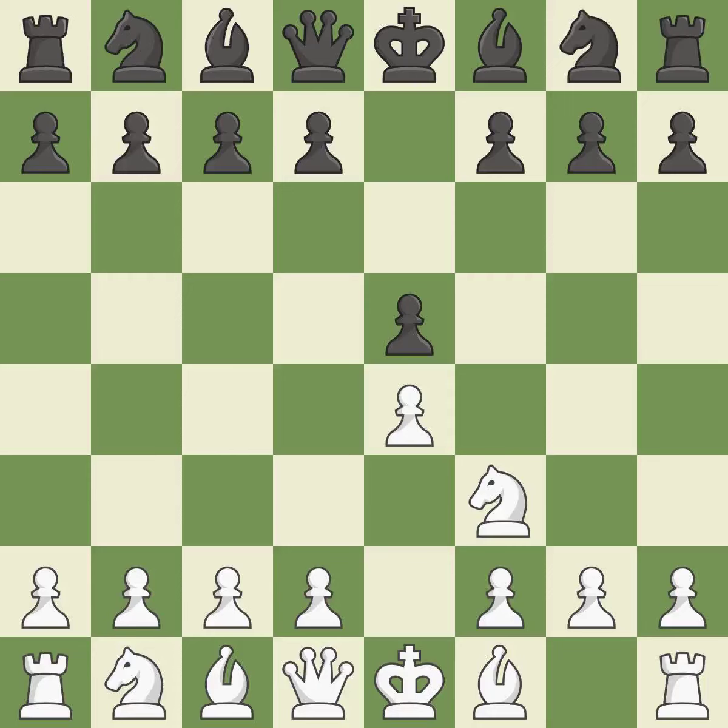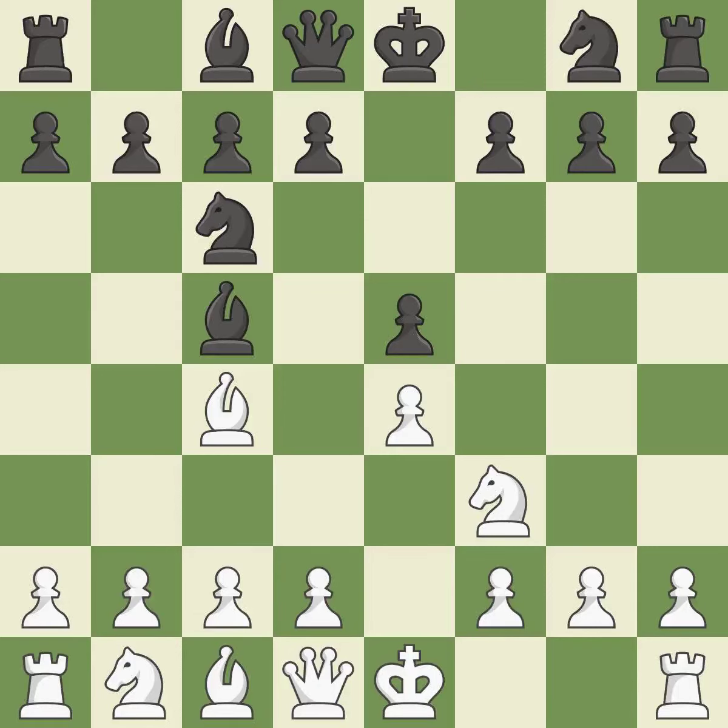The move Nf3 advances the knight toward the center, engages the e5 piece in combat, and sets up a castle. Nc6 defends the pawn on e5, advances the knight toward the center, and scans the d4 square. Beginning the Italian game is Bc4, which immediately begins to attack the f7 pawn and get ready to castle. Bc5 attacks the f2 pawn and helps control the important d4 square.